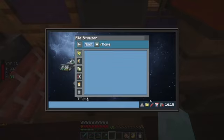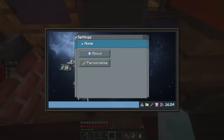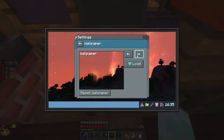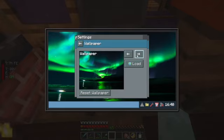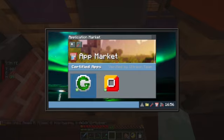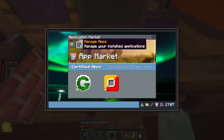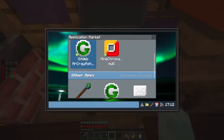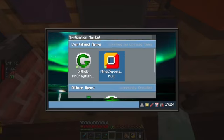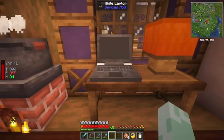Home, settings, about — okay, personalize, wallpaper. I like these! I really like that one. We also have the app market. We have verified apps by Ultrion team. We have search, manage, get web — Mr. Crayfish, MineChromat, none, Pixel Painter, Endermail, Notes Dash.